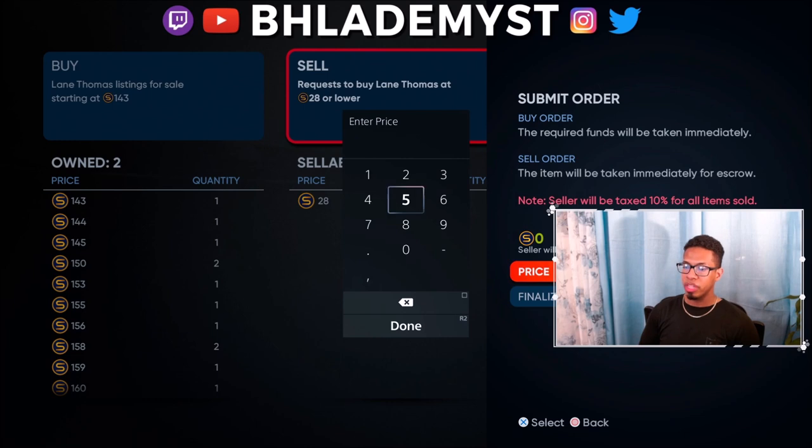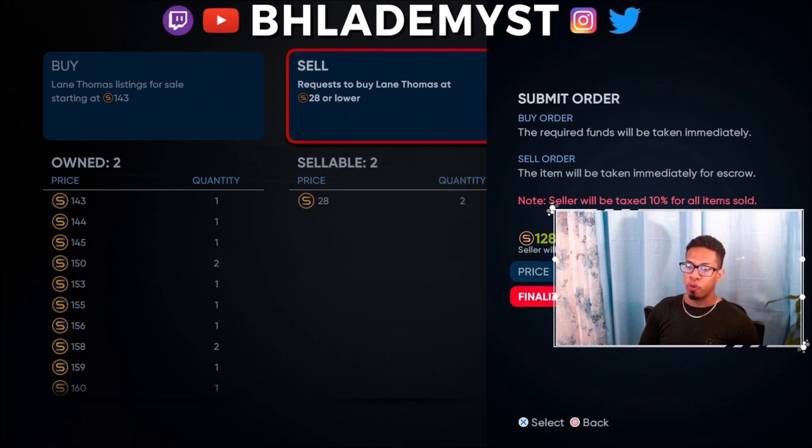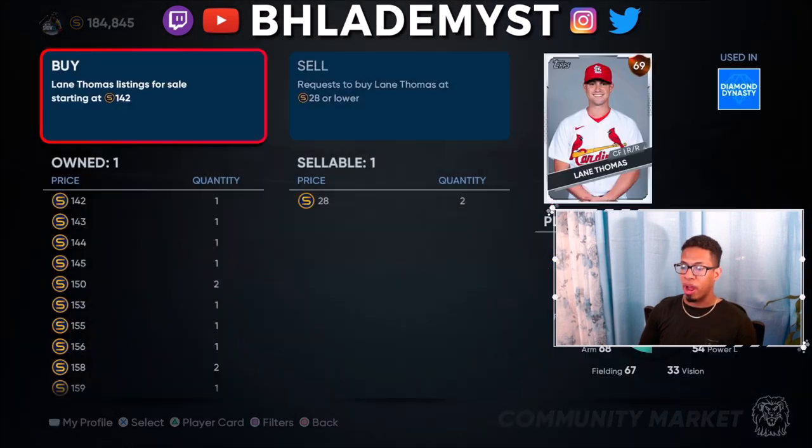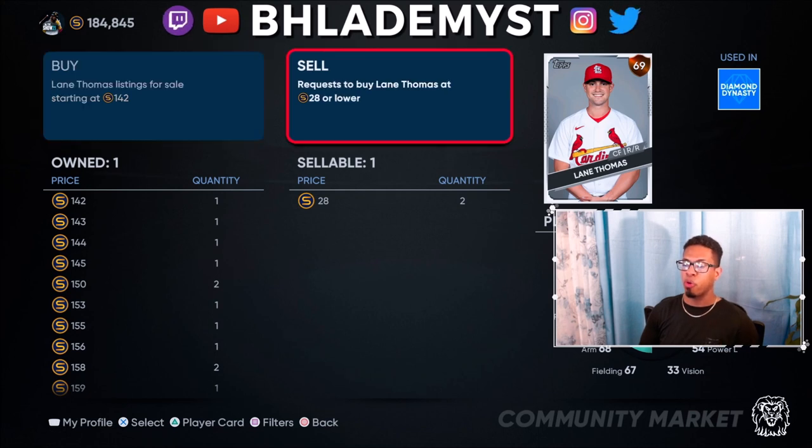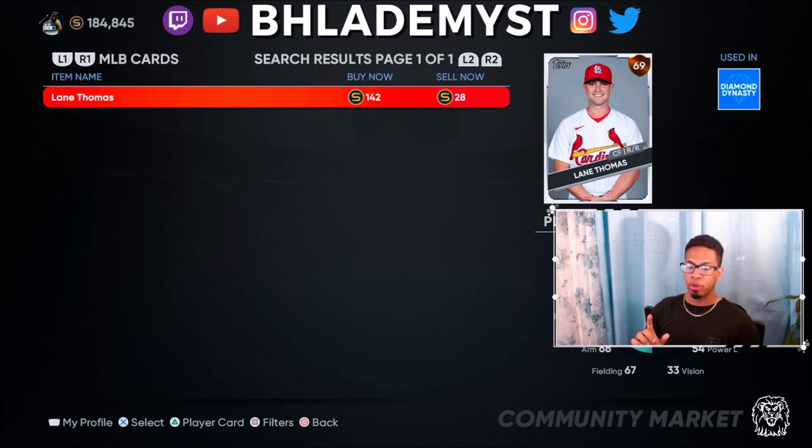I would sell the duplicate for 142 stubs. You undercut whatever price is on the left by one in order to get your listing as the priority. If someone's looking to buy, yours will be the first one. If you're looking to sell, you undercut the buy-now price just a little — that's the rule of thumb there.